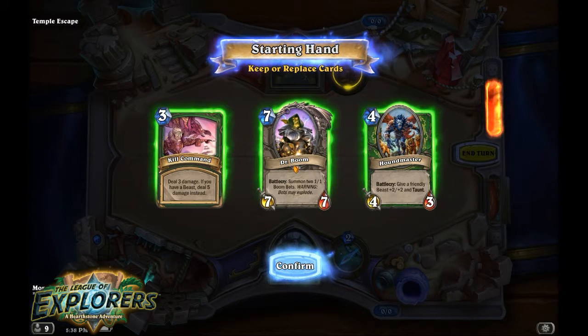Welcome back everybody to part 3 of the first wing of League of Explorers. This one is really cool — we're going up against Temple Escape. Basically we just have to survive for 10 turns. Once we survive for 10 turns, we're good to go.